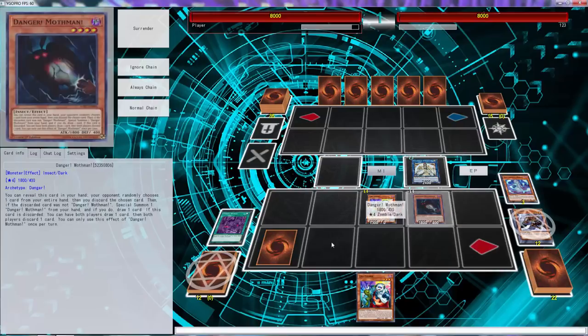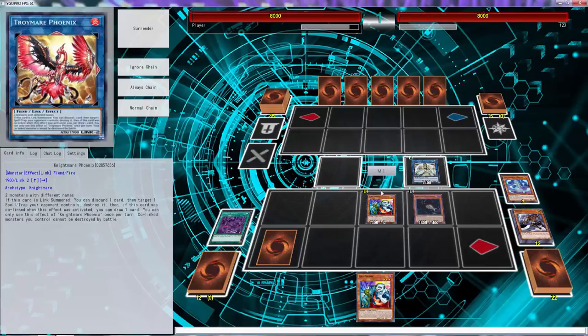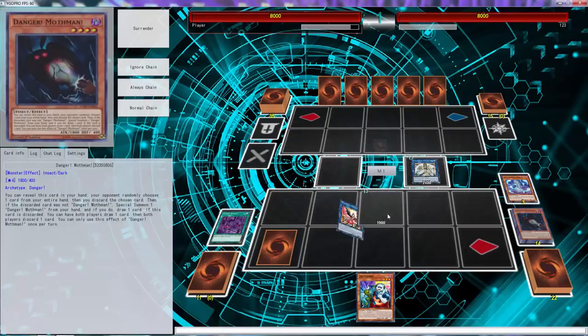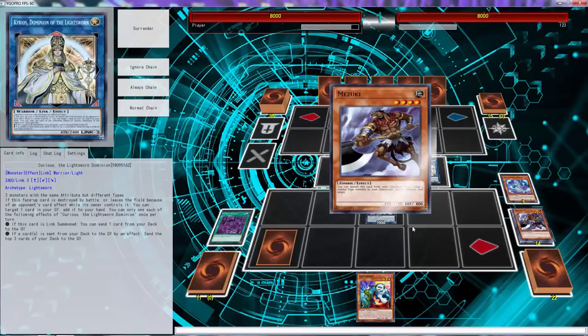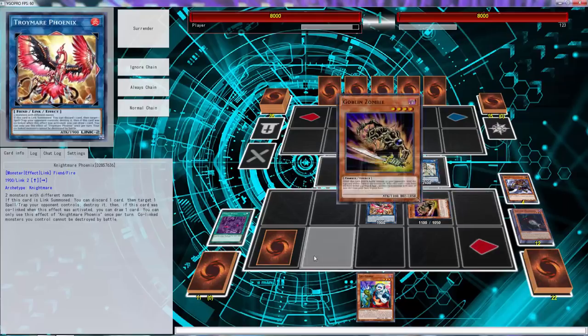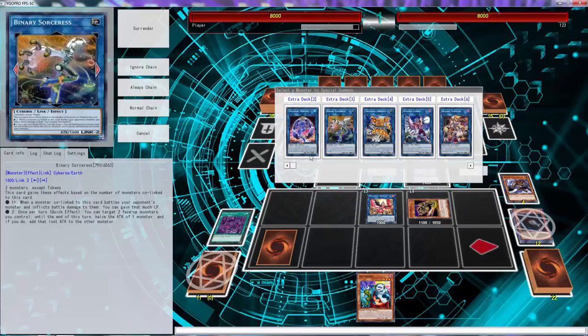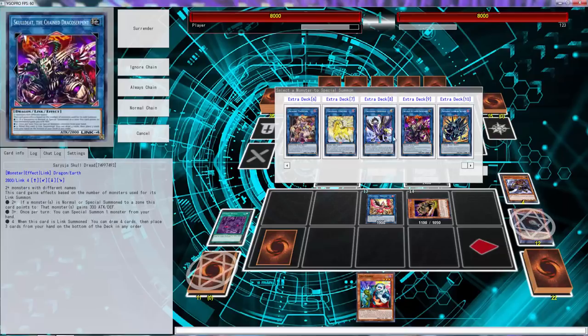Now what we can do is go into Phoenix. Then use Mizuki to grab us a Goblin Zombie. Sadly, since we have Iblee, we're not really able to do much. We probably should have used Goblin Zombie first — that would have been a lot better.